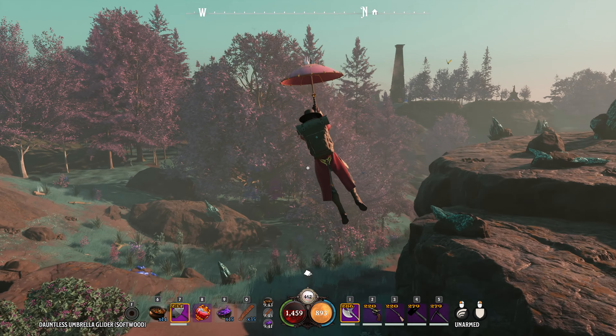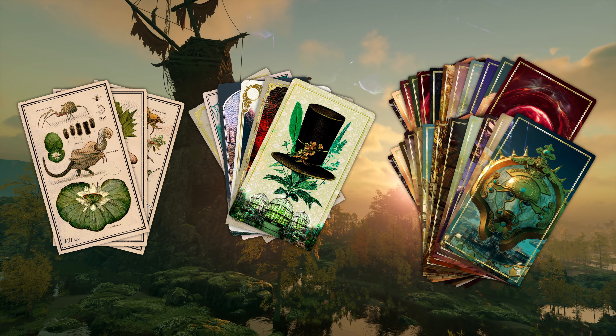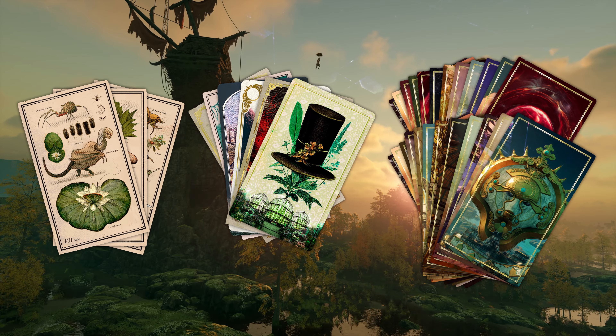At the heart of Nightingale's open-world experience are Realm cards — the keys to the Fae Realms. Whether you're fully equipped and in search of rare resources beyond your starting realm, or you're ready to pursue a Realm-spanning quest, it's time to delve into new worlds using Realm cards you've discovered or crafted. With three types of cards — Biome, Major and Minor — you can tailor Realms to your liking.